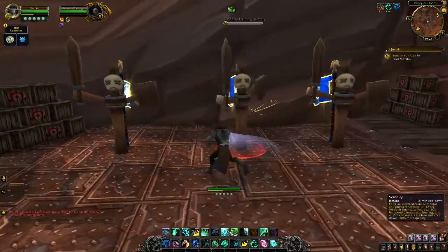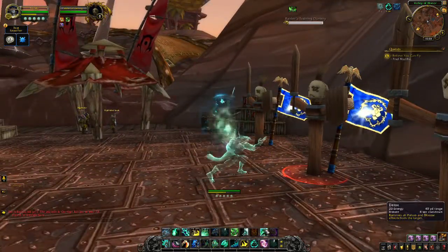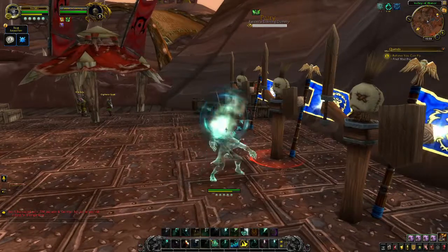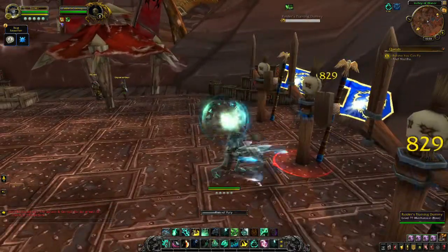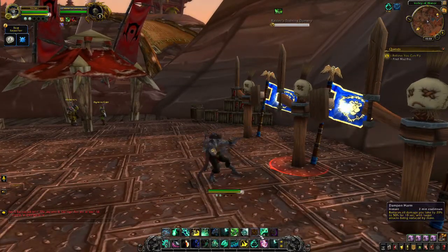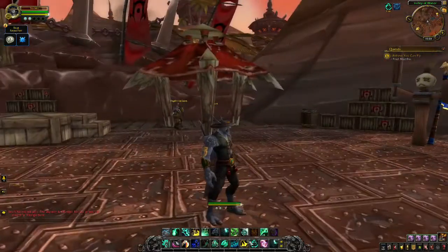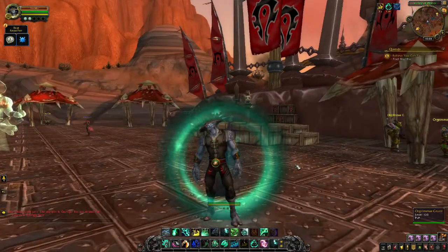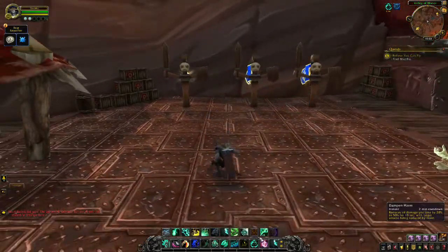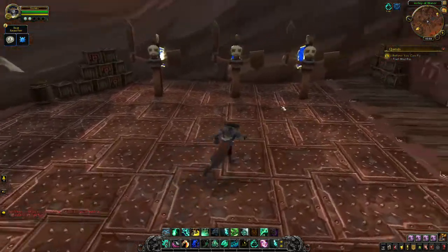That is your Flying Serpent Kick. Let's jump into Serenity — pretty standard stuff, doesn't change the animations but looks sharp. Diffuse Magic — this is just your magic resist shell; it follows you around, cool looking, nothing too different. Detox — hand in the air like you just don't care. Nothing too wrong with that.